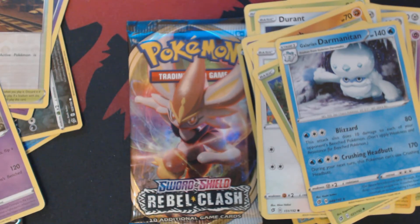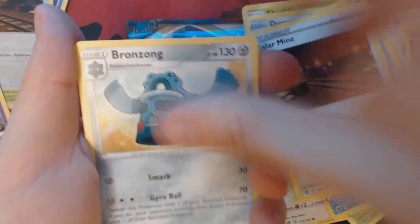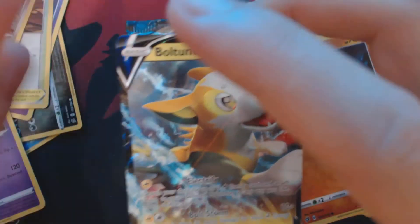Two packs to go. Something interesting this way comes. We've got here Water Energy, Gellarmine, Bronzong, Metapod, Arokuda, Stuffle, Lotad, Growlithe, Roly-Koly, Reverse Hollow Galarian Meowth, and Boltund V.